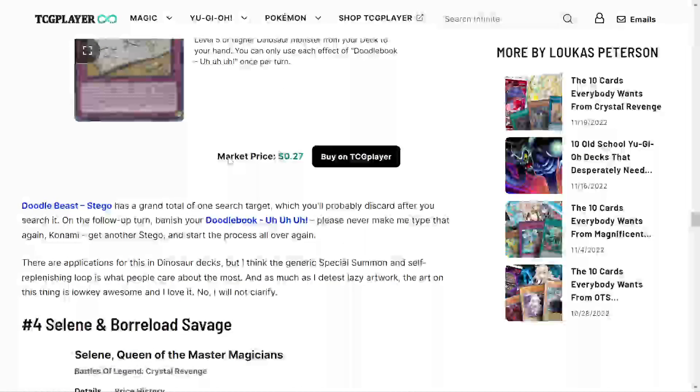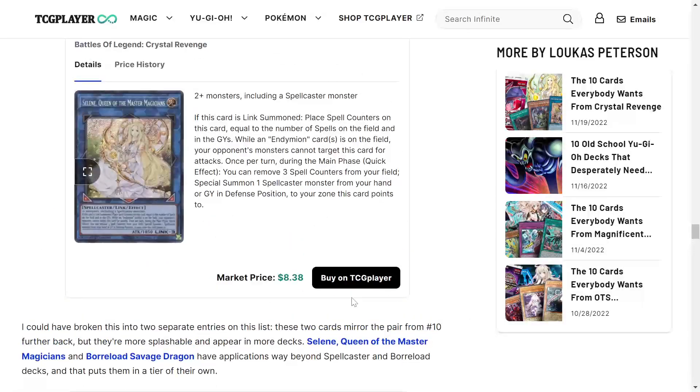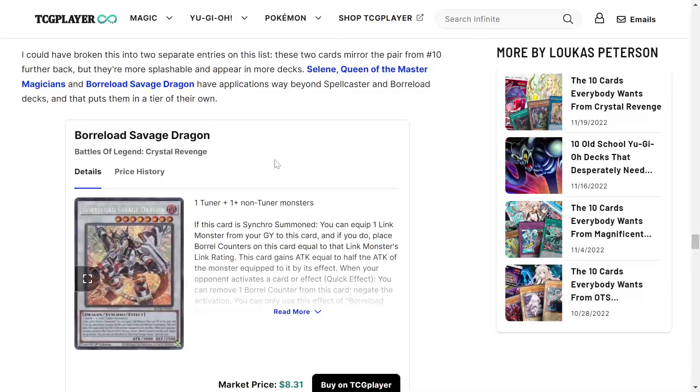Next we got Selene and Borrelsword Savage Dragon. Selene: if this card is link summoned, place spell counters on it equal to the number of spells on the field and in the graveyard. While an Endymion card is on the field, your opponent cannot target this card for attacks. Once per turn during the main phase as a quick effect, you can remove three spell counters from your field to special summon a spellcaster monster from your hand or graveyard in defense position to the zone this card points to. Really good for special summoning spellcasters — I've seen it in Dark Magician decks.